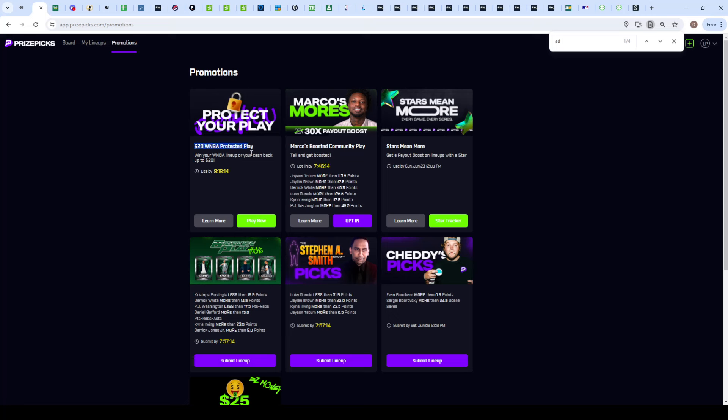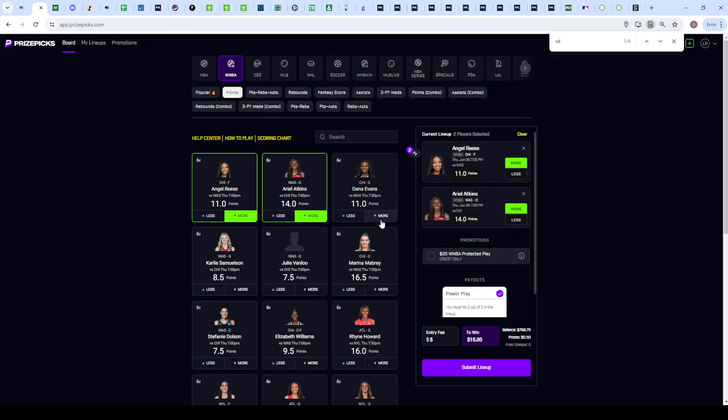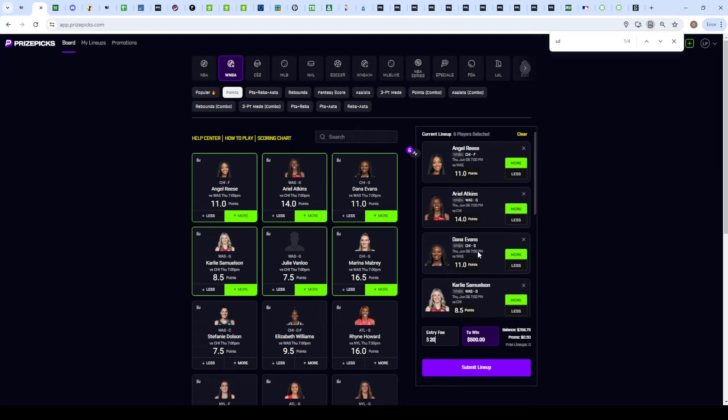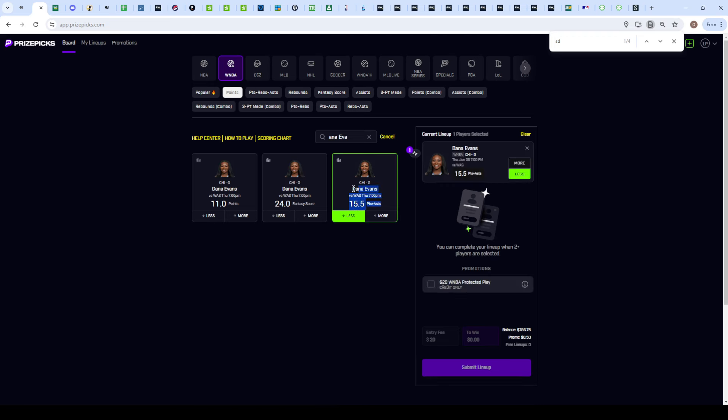The last play is the WNBA protected promotion — you definitely want to max this out at twenty dollars because if you lose you get the money back. I'm building a six-flex for WNBA. Max twenty dollars gives a potential five hundred dollar payout rather than the sixty dollars you'd get from a two-man power play. I'm going unders because I'm expecting slower-paced games — slower pace means less shots, less opportunity for points, and more unders hit. PrizePicks props are also generally more skewed to the under on points, since everyone loves jamming overs.